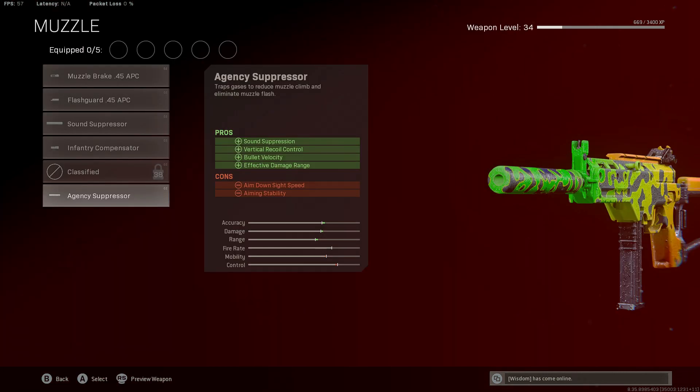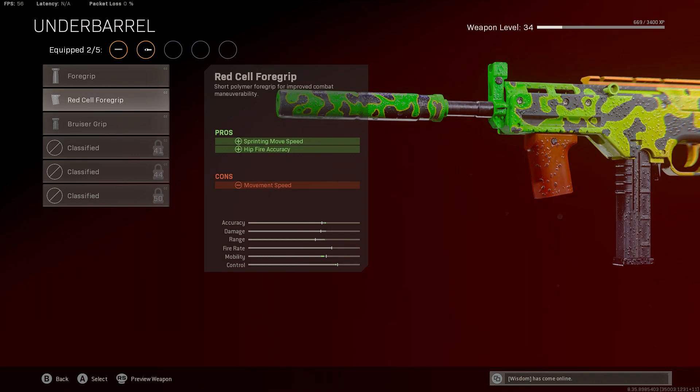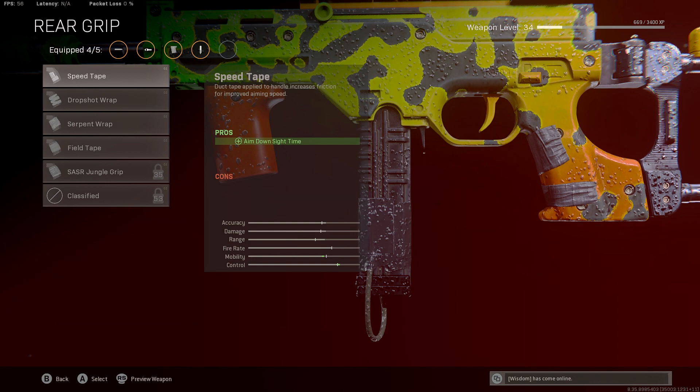For the first attachment I was running the Agency Suppressor — it gives us sound suppression, some vertical recoil control, bullet velocity, and effective damage range. Next attachment I was running the 11.9 inch reinforced heavy barrel for effective damage range and some bullet velocity. For the underbarrel I was running the Red Silf foregrip for the sprinting move speed and hipfire accuracy. I was also running the Vandal Speedloader for my ammunition, and for the last attachment I was running the Speed Tape just to help out with ADS time a little bit.